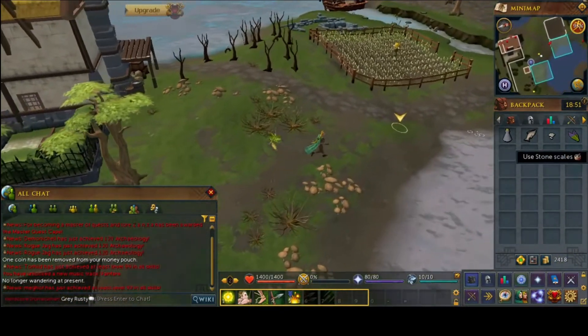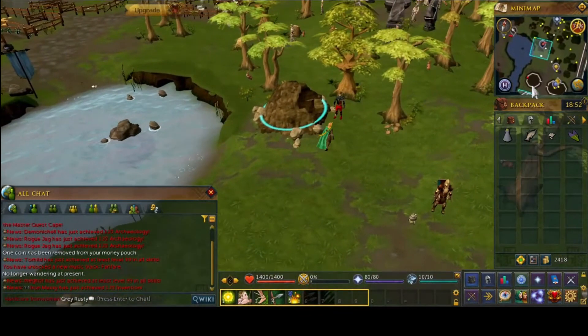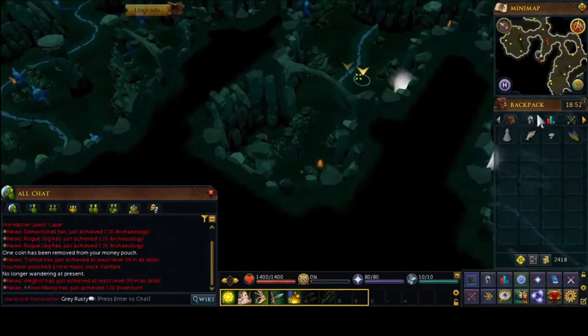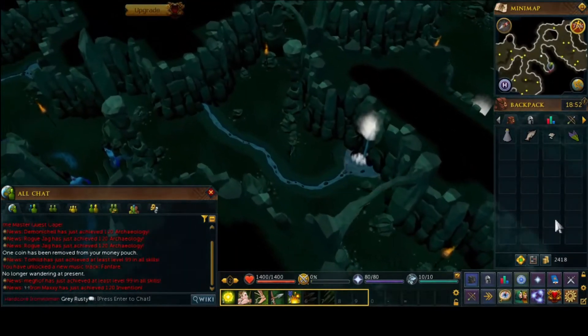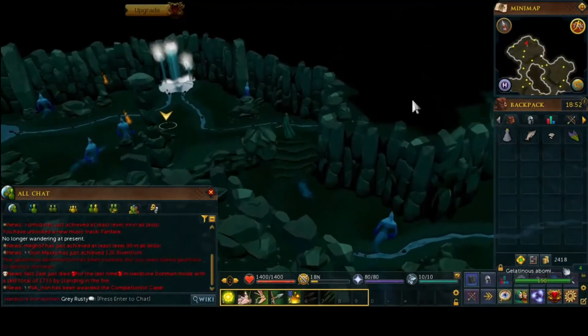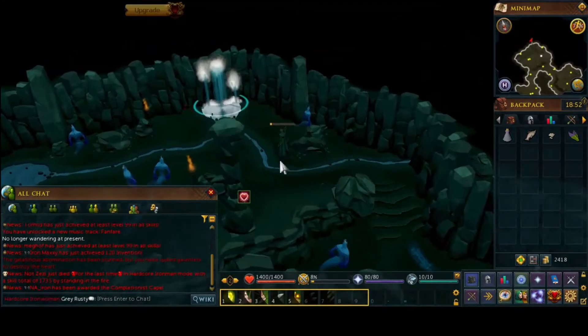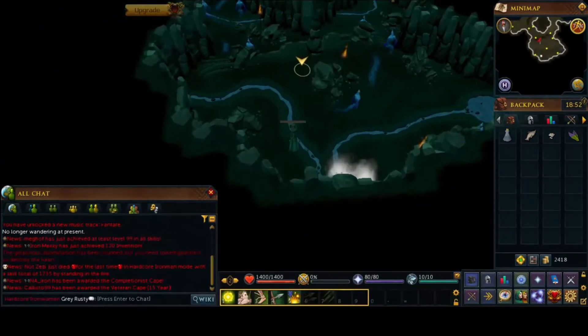Grab some wormwood from there, and then for the final ingredient, we need to head to the north side of Tavali, into this Slayer cave here. Full of gelatinous abominations, which you might get given as an early Slayer task — we had one of these a while ago, before we hit the free-to-play lever clap for Slayer. Just run all the way to the south side of the cave, and grab some water from the subterranean spring over here.